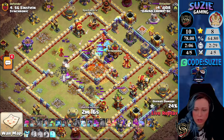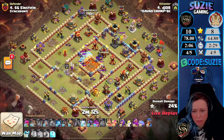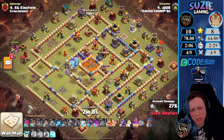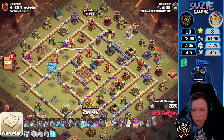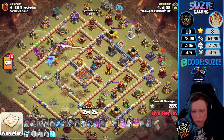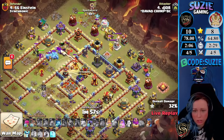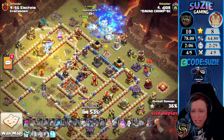The timing was perfect for the Town Hall — this is much more like it. They used the Super Archer blimp and the value was massive — he was able to take down both Scattershots including the Town Hall. Nicely done. Right now the enemy Ice Golem is chasing his army and he's deploying all heroes.